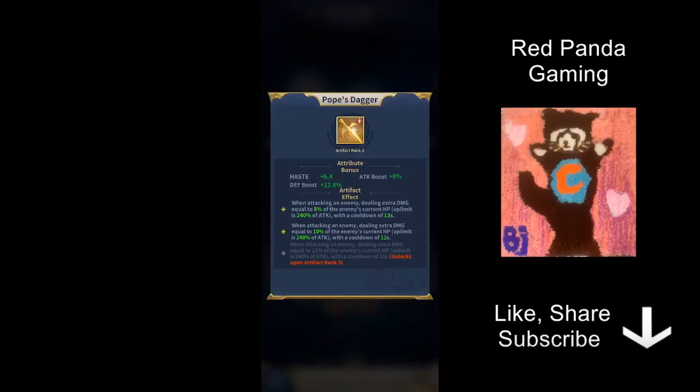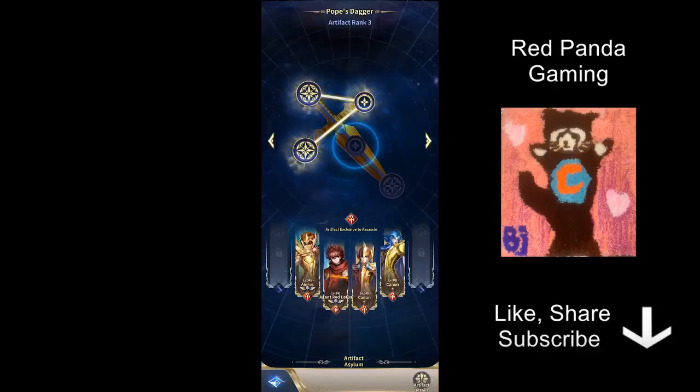The next one is Pope's Dagger. This one is pretty much suitable for every single assassin — you can't go wrong putting any assassin here. Some assassins are better suited for other artifacts, but you just can't go wrong if you decide to put an assassin here.